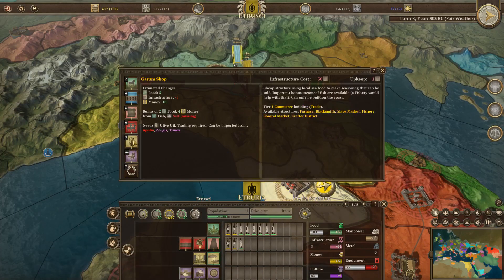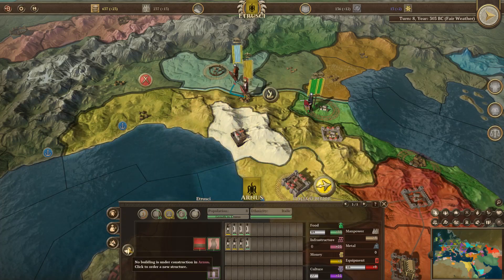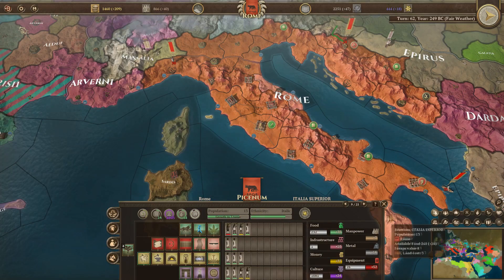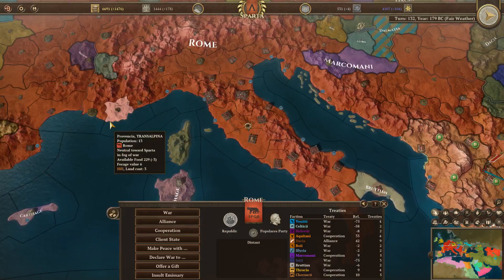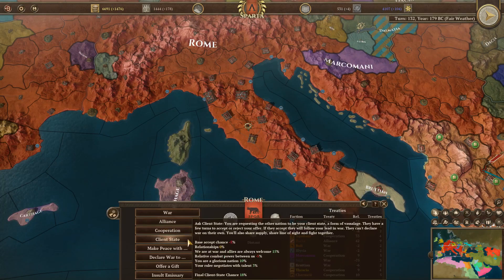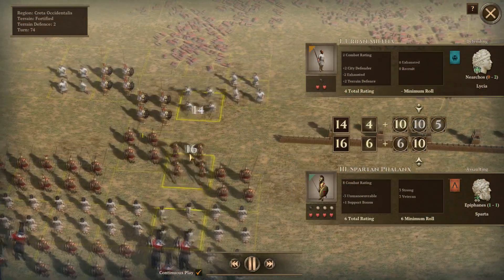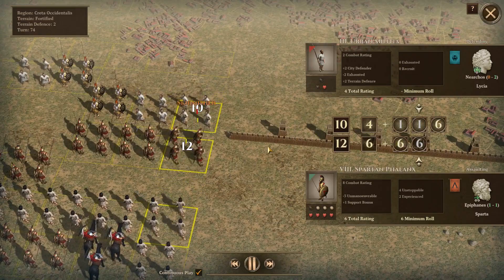For building construction, you would only get a selection of five different buildings at a time that were randomly selected from a pool. If you didn't like the choices you got, you could spend up to a few turns re-rolling. It meant that sometimes you could purely be held back by RNG. RNG was quite prevalent in this game, even down to diplomacy with other nations, which can be a little detrimental to the strategy side of things. It was there in combat too, with dice rolls and such, but it was still mostly down to your unit composition and their experience.